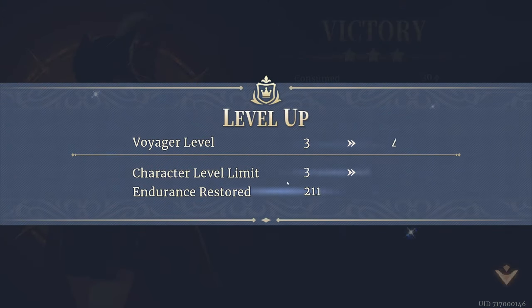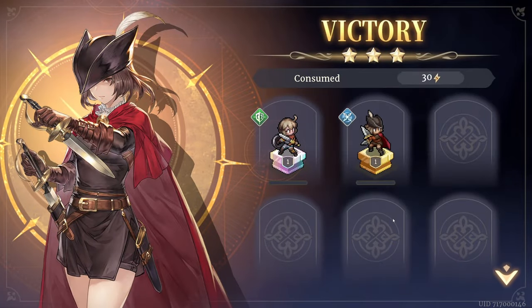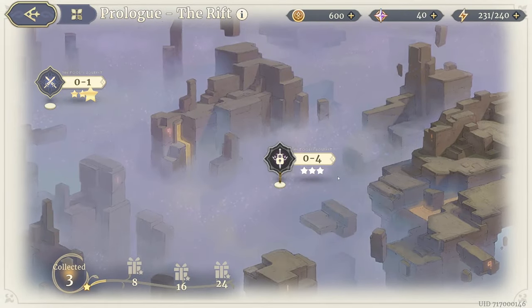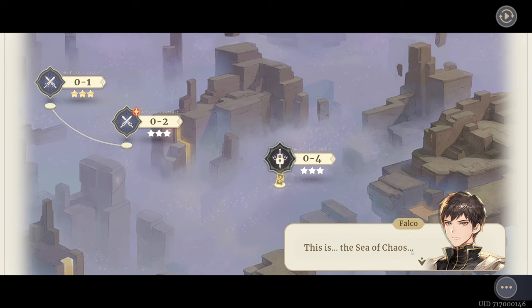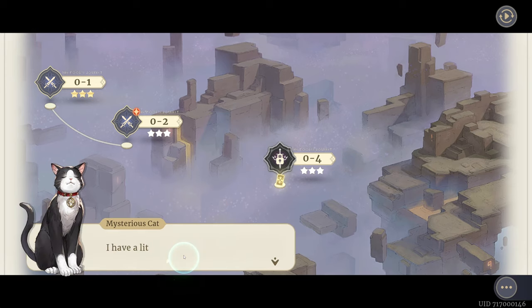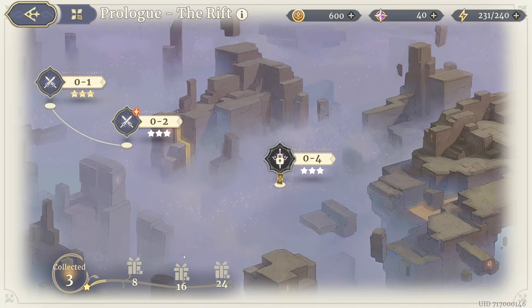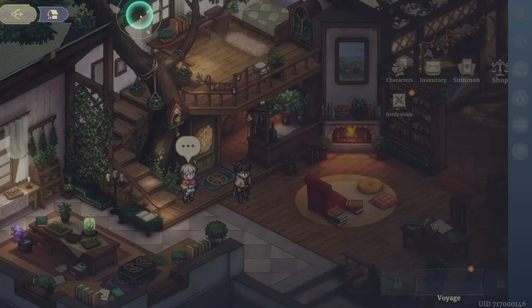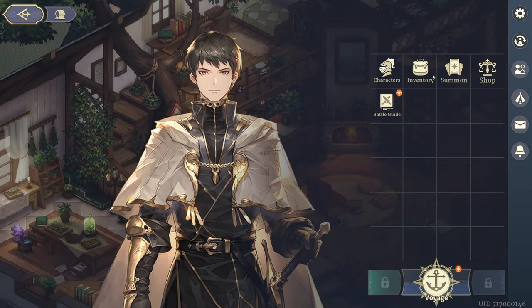Level three to four — character level limit three to four, endurance restored. Consumed 30 energy, got three stars, got hope — hope is like sight and Elysium coins. Back at the sea of chaos: 'Seems you still remember how to fight — before we venture further let's go back to Elysium, I have a little reward prepared for you.' Whoa, that looks so cool! But why do we have energy and stuff — why don't we just pay for the game? I've got a character tab, a battle guide, and a shop.